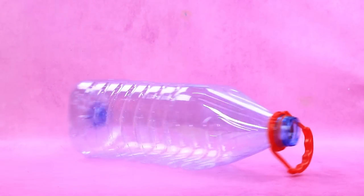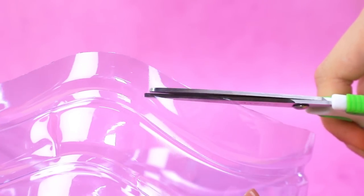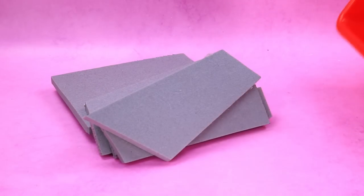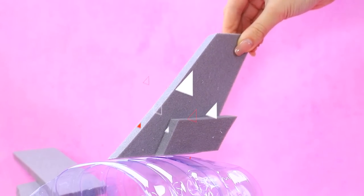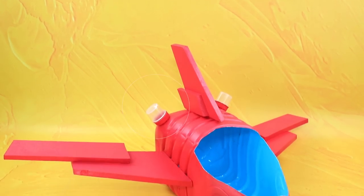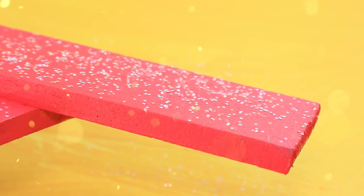Turn a plastic bottle into a spaceship! Let's trim the bottle — it's smaller now. Cut off the neck; there is a seat for the pilot. Secure these wide wings and glue the neck to the bottom. Glaze the cockpit and add more sparkles.